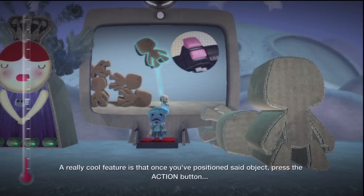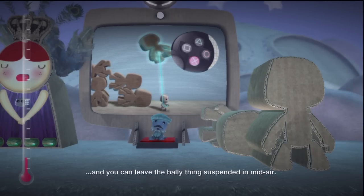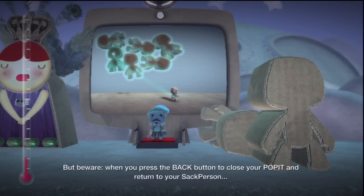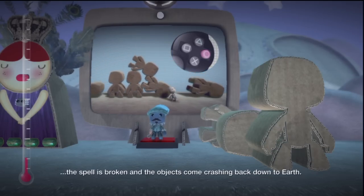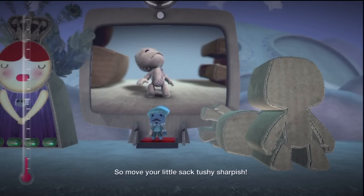A really cool feature is that once you've positioned an object, press the Action button and you can leave the thing suspended in mid-air. But beware — when you press the Back button to close your Pop It and return to your sack person, the spell is broken and the objects come crashing back down to earth. So move your little sack self sharpish.